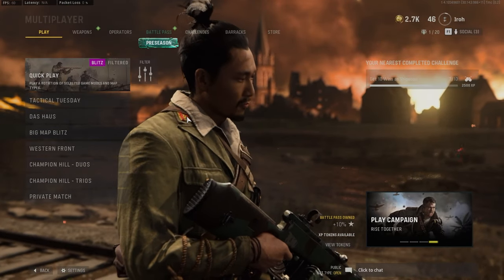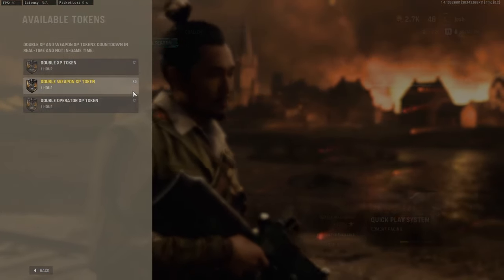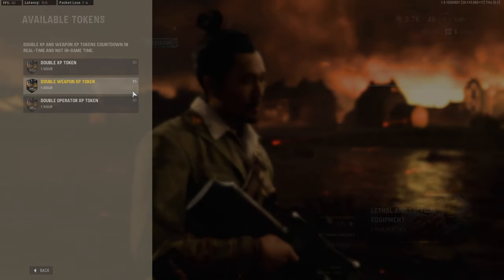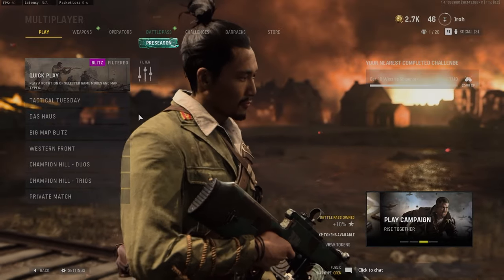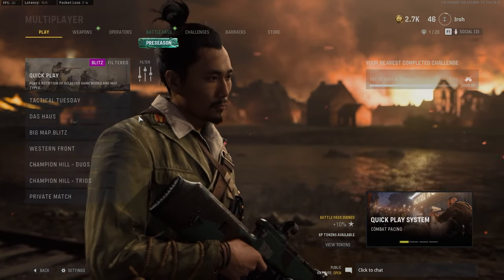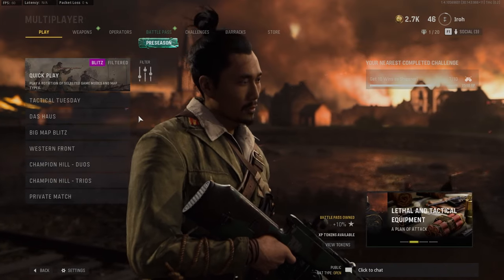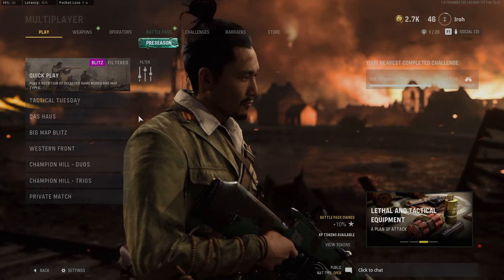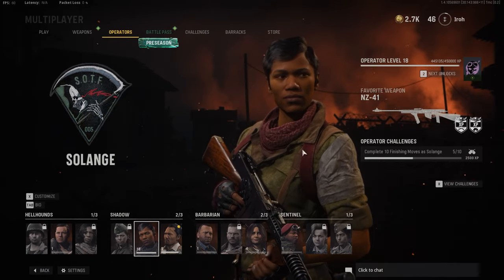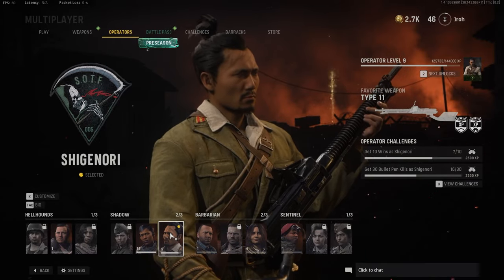Hopping back over into multiplayer, I'm going to show you how to level up your weapons the fastest. Obviously, pop those double weapon XP tokens — if you're on a hot streak or have a lot of time to play, I highly suggest using them. Again, playing DOS House is going to get you as many kills as possible, increasing your XP cap for your weapons. If you're not a fan of DOS House, at least play Quick Play or something with Blitz activated so there are more enemies to kill. And make sure you look out for your operator's favorite weapon — for example, if I'm using Shigenori, I should be using the Type 11 to get the most XP on it as possible.